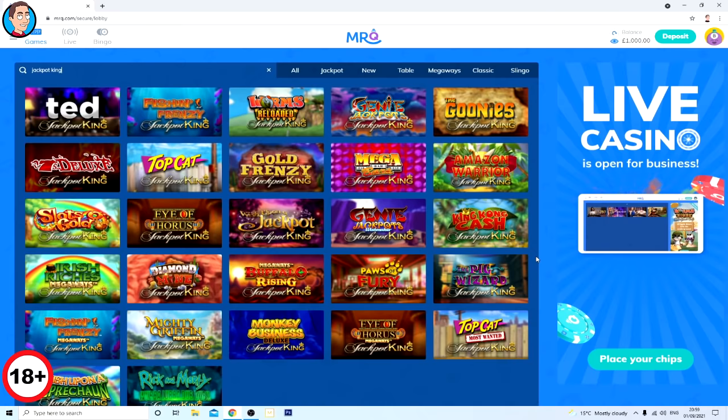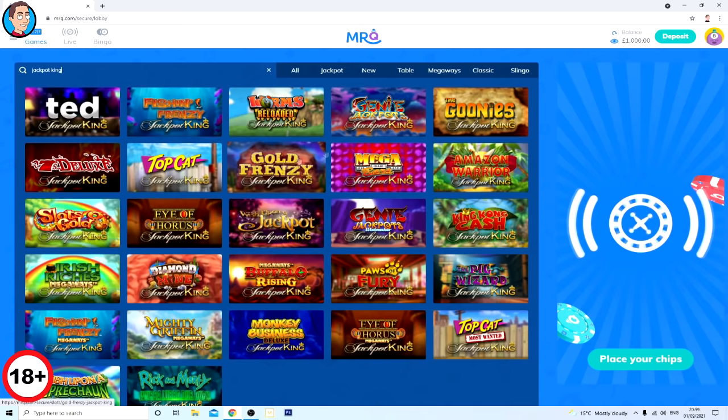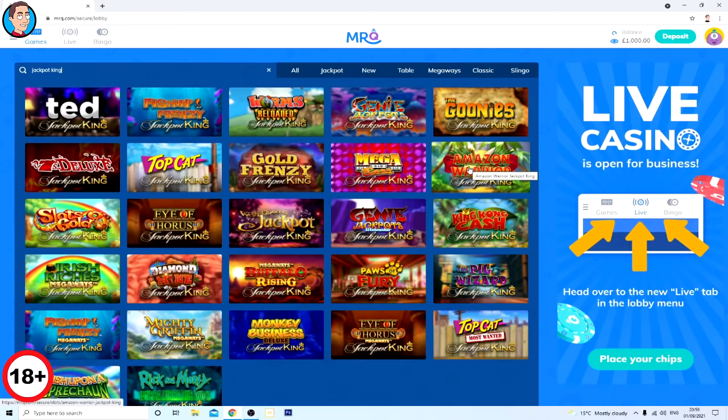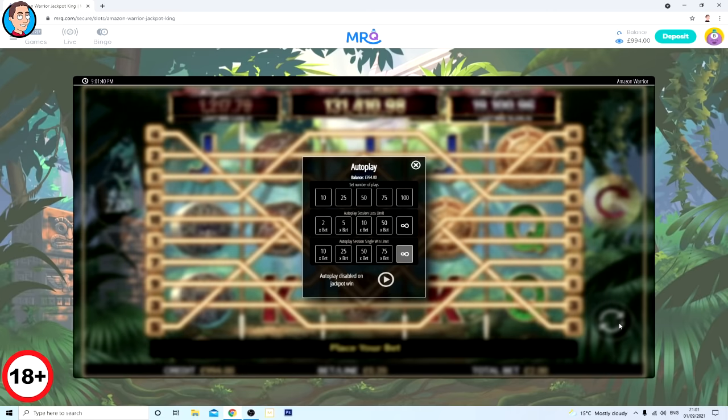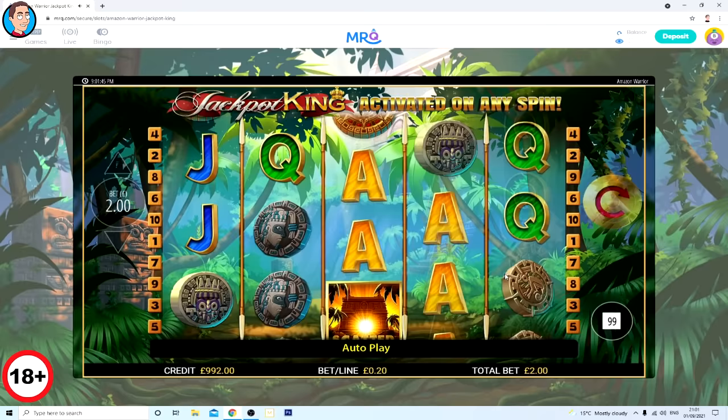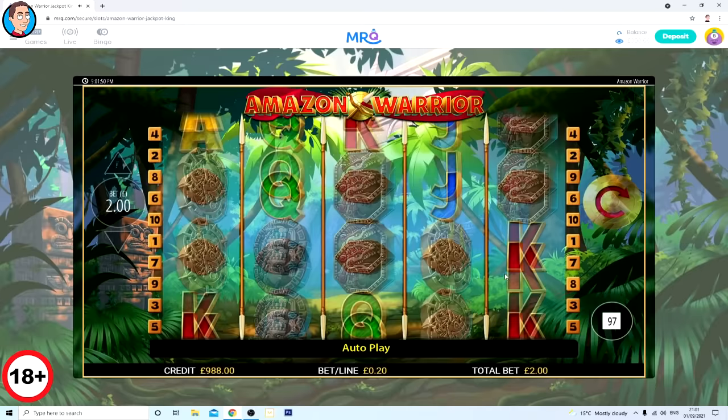First I'm going to play Monkey Business, Amazon Warrior, and Mega Bars - those three first because I haven't seen those, especially Amazon Warrior. Two pound stakes. I was going to play more than one slot at a time but it's not letting me. New regulations have to be enforced by the end of October - one of them is a maximum of one slot played at a time.